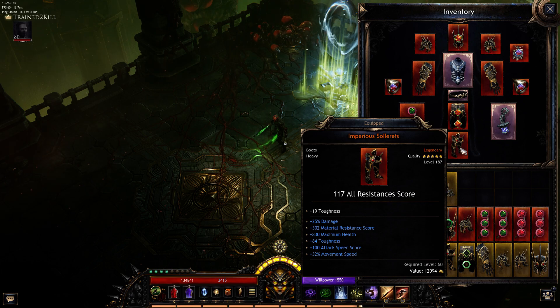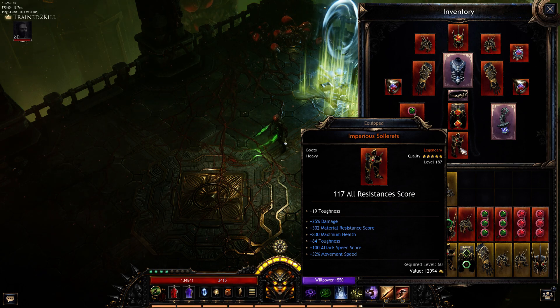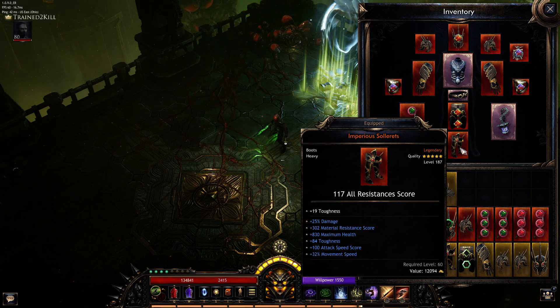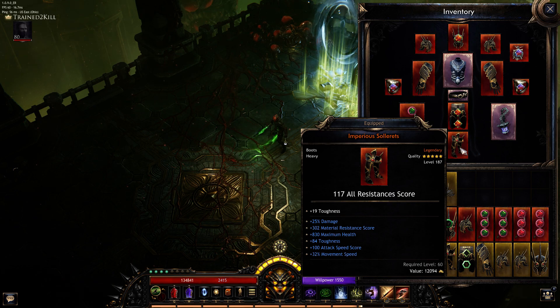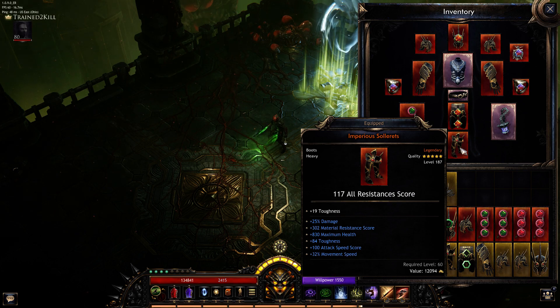The boots right now have percent damage — I'll eventually get material damage on them. The 830 max health scales really well: for every 1,000 health I put on, it gives me about 8,000 back because of how all my passive tree and skills are built out. The flat health scaling is quite nice — that's how I'm able to get 135,000 health in my build.